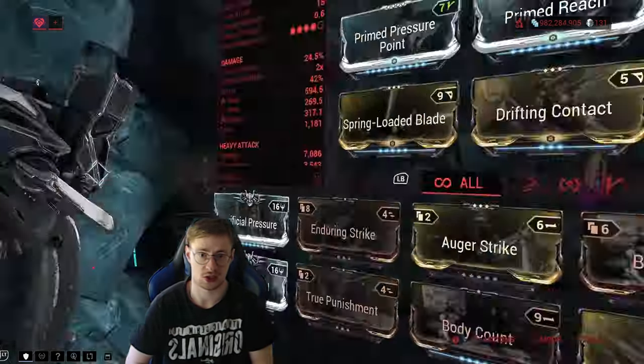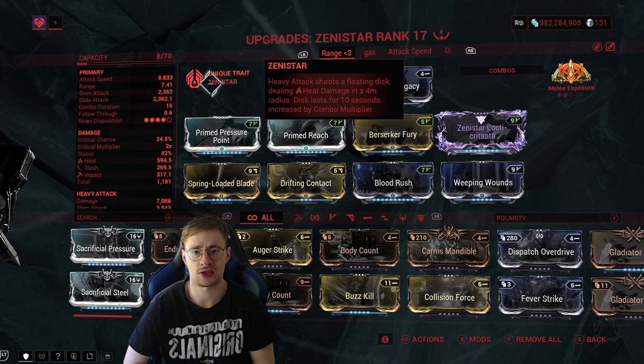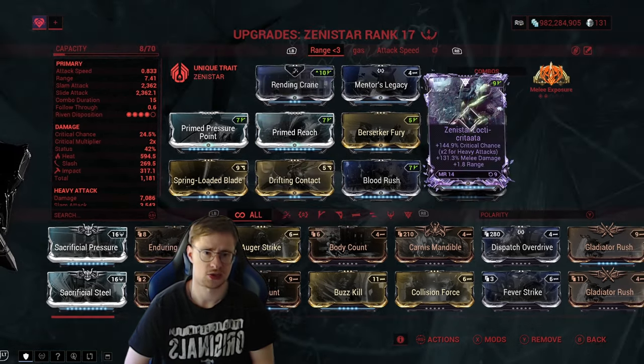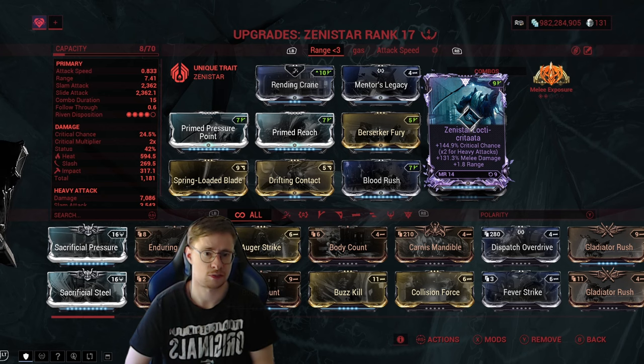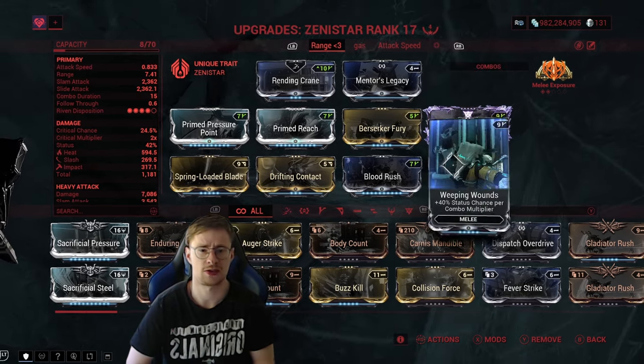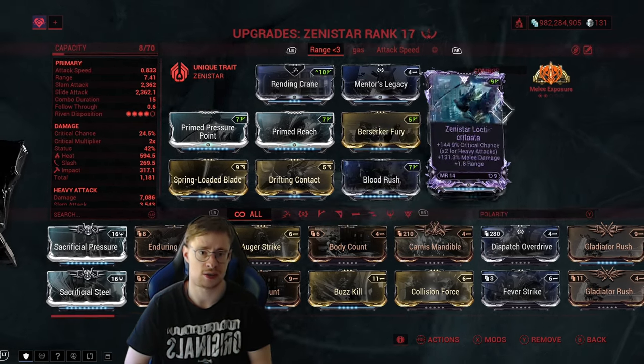Moving on, we have the Zenistar. You might remember the Zenistar from back then — let's just say it was pretty strong. It does have a unique trait now: the disc lasts for 10 seconds but is increased by the combo multiplier, which is why we have Drifting Contact. I still have this Riven from back then — crit chance is not too bad. Melee damage and range are obviously the things you want, and attack speed is quite nice. It's actually very easy to build up combo with the Zenistar, which is why Whirlwind Wounds and Blood Rush come in handy.